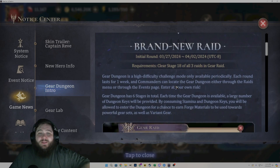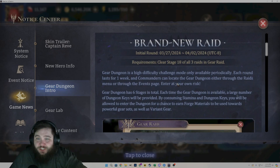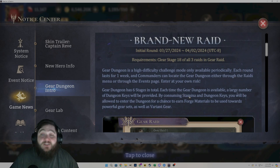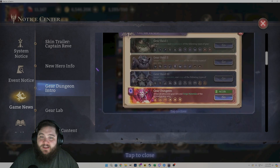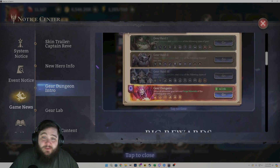Gear dungeon is a high difficulty challenge mode only available periodically. Each round lasts for one week, and commanders can locate the gear dungeon either through the raids menu or through the events page. Enter at your own risk. Gear dungeon has six stages in total. Each time the gear dungeon is available, a larger number of dungeon keys will be provided. By consuming stamina and dungeon keys, you will be allowed to enter the dungeon for a chance to earn forge materials to be used towards powerful gear sets as well as variant gear.